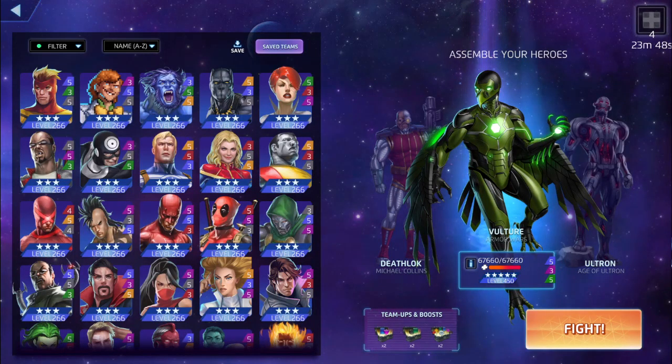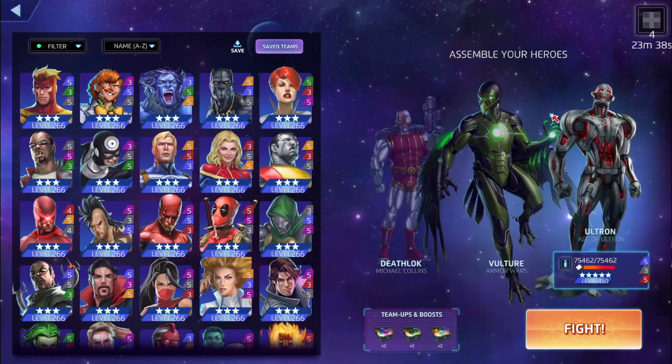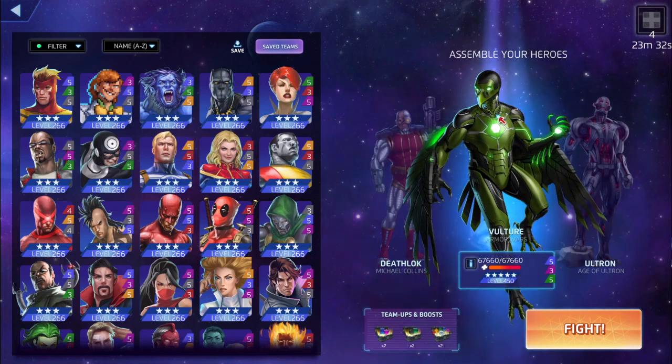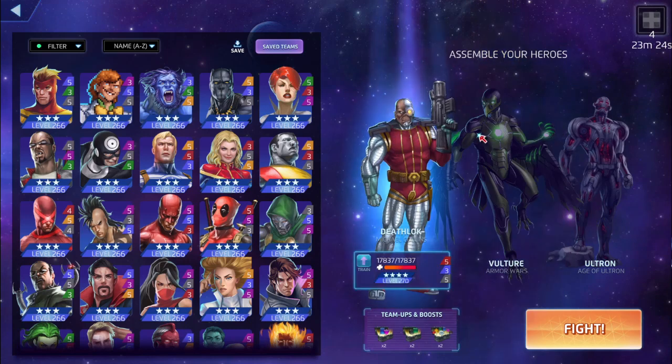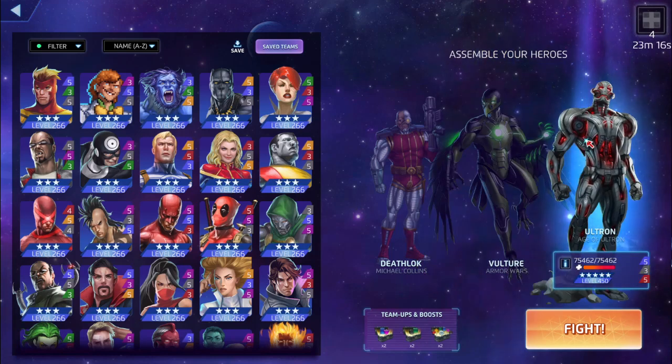What's up guys, we're back again for another Marvel Puzzle Quest video. Vulture 5/3/5 - we're going to go with the synthetic technologists team, with Deathlok generating blue and purple. Deathlok will increase the damage of whichever character is in front of the enemy team.